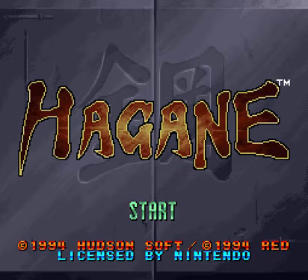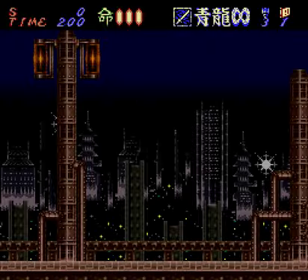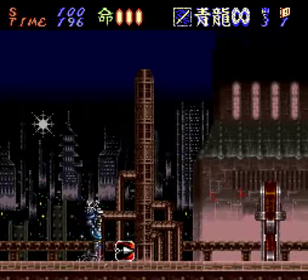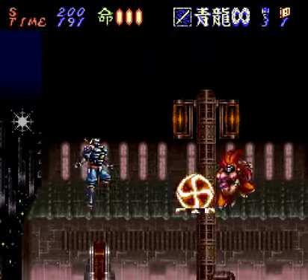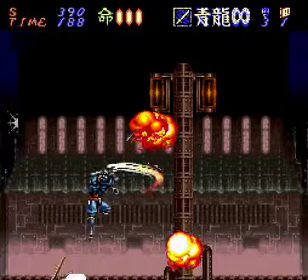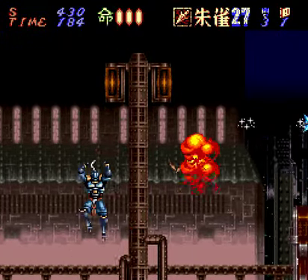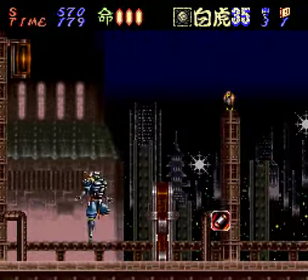Hello and welcome to Let's Play Hagane, a rockin' action platformer for the Super Nintendo. If the internet is to be believed regarding the plot of this game, there's two warring ninja clans. You're a dead ninja who got his brain put in a robot ninja body — but you don't need to understand the plot to enjoy it. You're a robot ninja named Hagane. Now go kick ass over five action-packed stages. That's all you need to know.